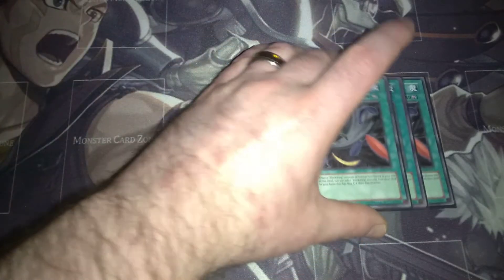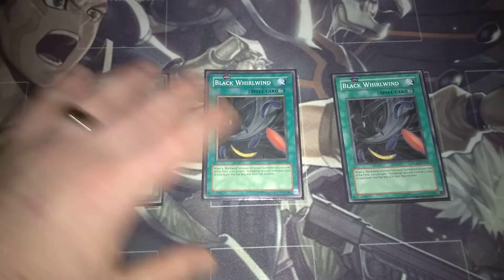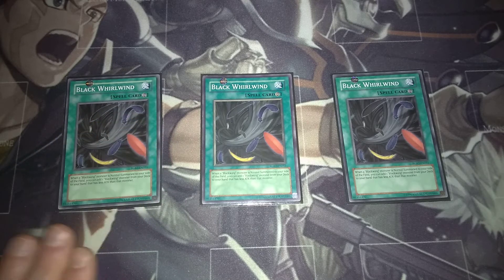Three copies of Black Whirlwind — this is essential, this is going to be your main card in this deck. This is what's going to help you swarm the field and set up all your plays. If you normally summon a Blackwing monster, you can add from your deck to your hand a Blackwing that has less attack than the one you normally summoned. So if you have Simoon, the idea is to be able to get Auster or get Gale — whatever you need — to add to your hand and keep going with your plays.